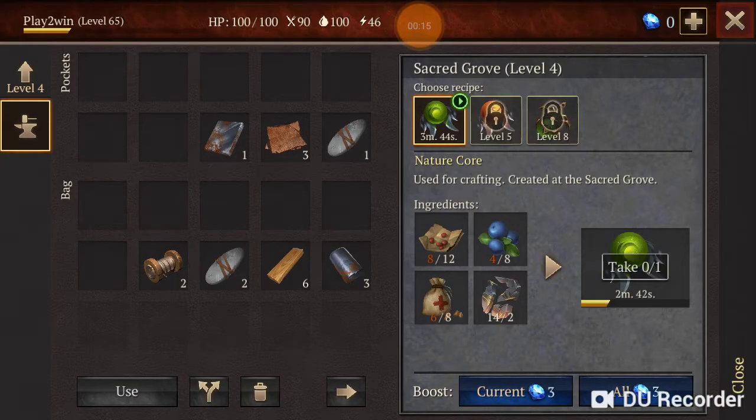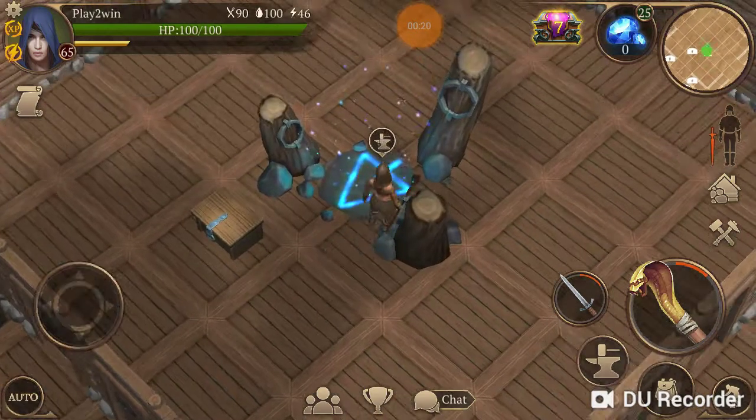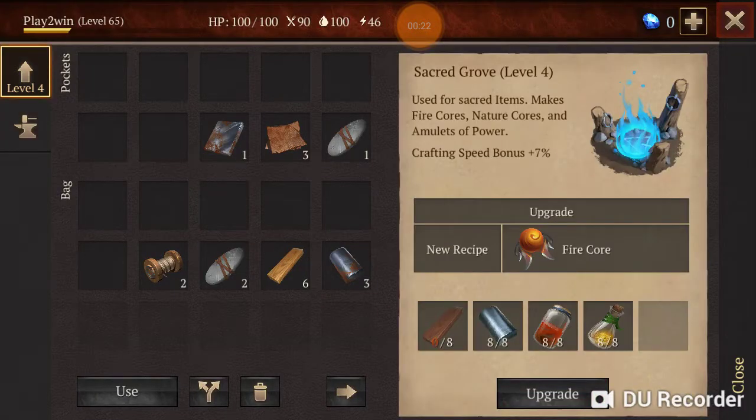Today's episode, we're going to be talking about nature cores and my method for collecting them as quickly as possible. Nature cores are needed for a variety of upgrades — they are definitely higher tier upgrades, and just about everything you're going to be upgrading is going to require them.